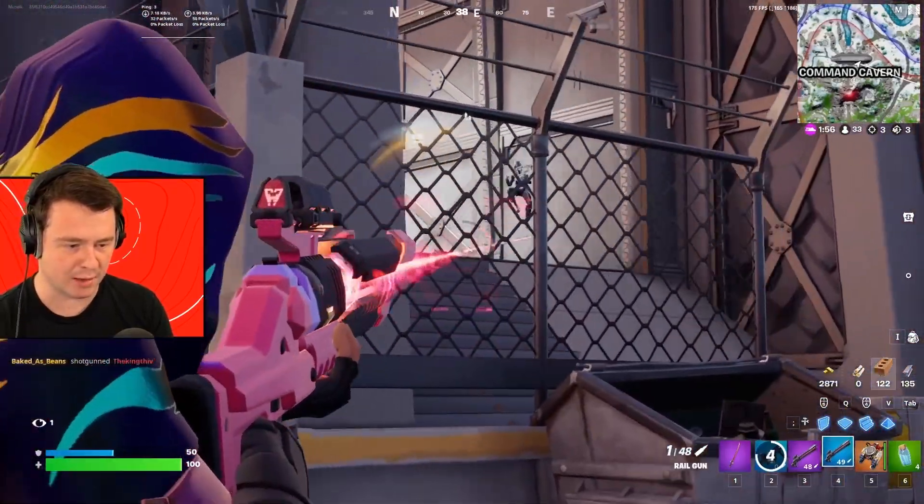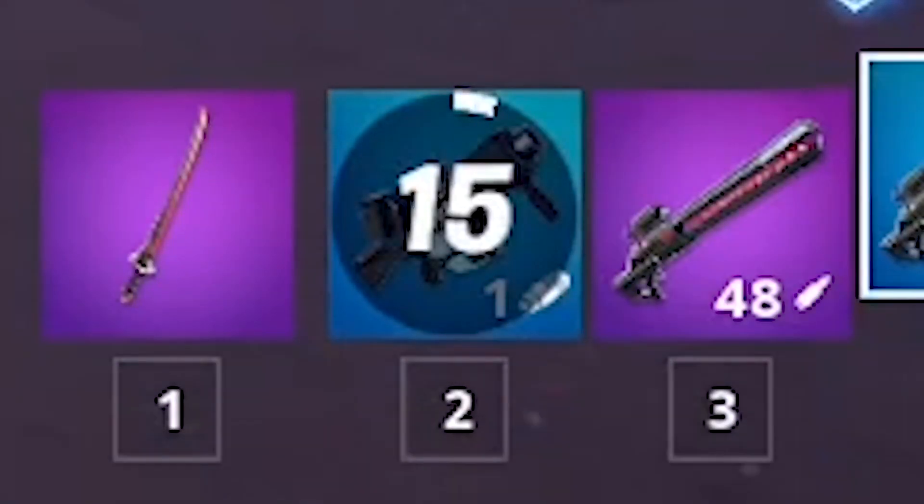Obviously, if I'm trying to show how you can break Fortnite with a railgun, there is one good way to do that, which is going railgun only. Today, we're gonna be collecting a whole bunch of railguns and a recon scanner, and we're gonna be using it to hopefully get not only some of the sickest elims, but the sickest victory royale we've gotten all season. Let's do it.